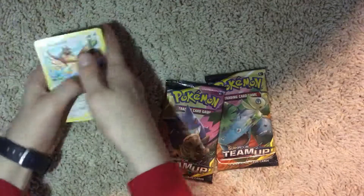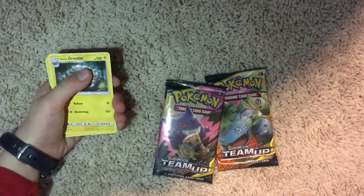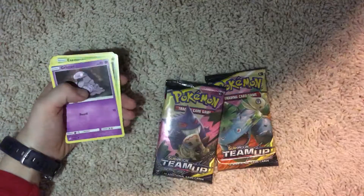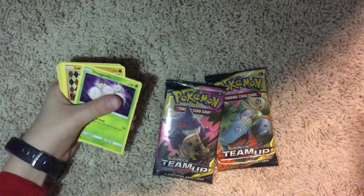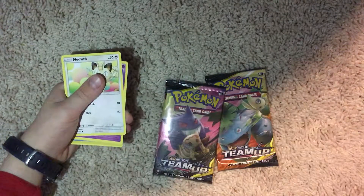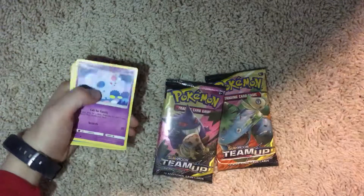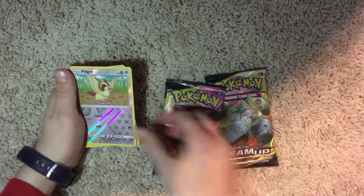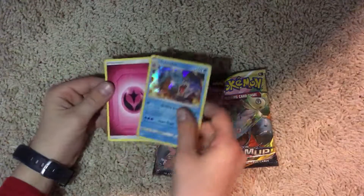So in the first pack we have Farfetch'd, Graveler, Holden Graveler, Rock's Gift, Grimer, Exeggcute, Barvest, Baratar, Meowth, Nidoran, Pidgey, and Gyarados.